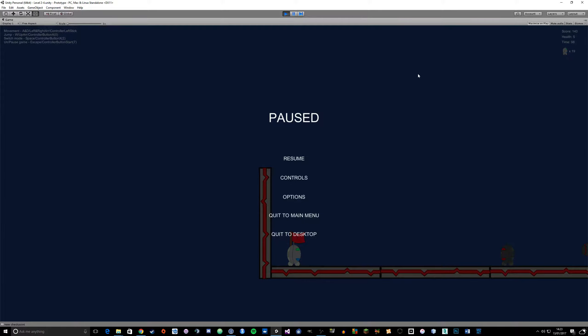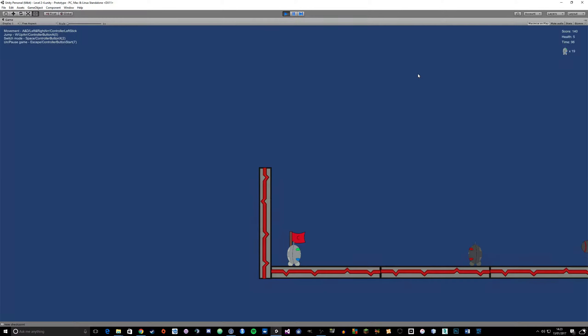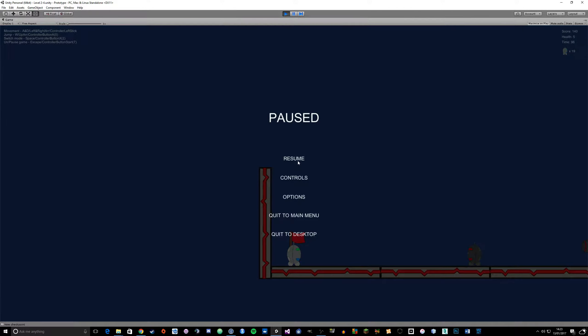I'll just get to a random level and show you the pause menu. As we can see the time has stopped - I've made sure to set the time scale to zero whenever you're inside the pause menu. Once you unpause, obviously the time starts going down again. We've got a couple of options here: resume, controls, and options which are not working at the moment because I haven't added them in. But we've got a quick to main menu and a quick to desktop button there.